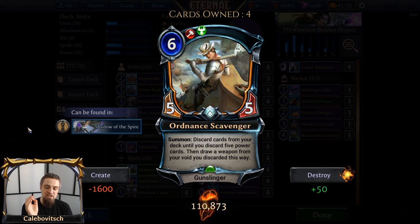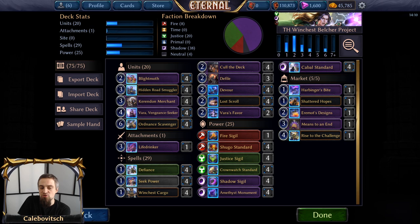The deck building requirements in Eternal Card Game are that you have to have between a third and two-thirds of power cards in your deck. That means in a 75-card deck, you have to have at least 25 power cards. So you're not discarding your whole deck, right? Well, there is a bit of a way of working around that — something I've already used in a Glimpse of the Possibilities deck — and that is having a lot of transmute powers.